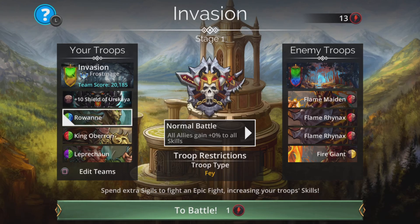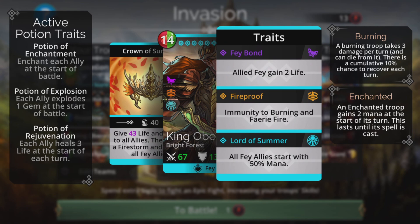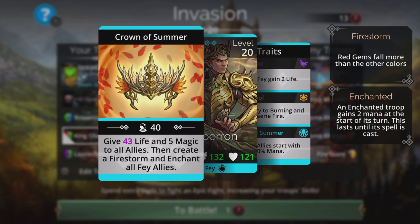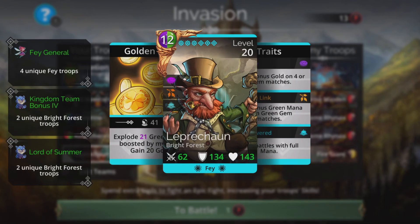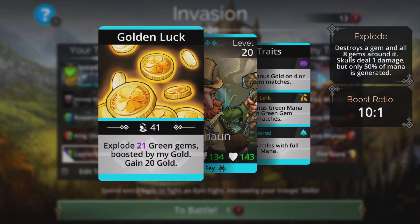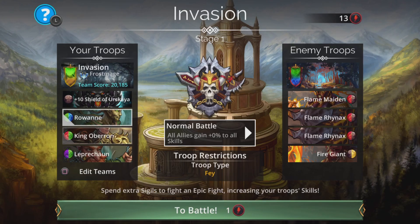If you have Shield of Erskaya upgraded it has shielding, so when you cast it you get a barrier not only on Rowan but on yourself at the same time. King Oberon is here to give all fey allies a 50% start with mana, and if you end up casting it, it can give yourself a load of life as well. Leprechaun gives us a completely fast start and gains bonus green from green matches. It's like one of those teams that almost picks itself — it really is the best starting team.